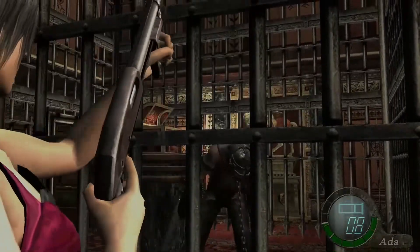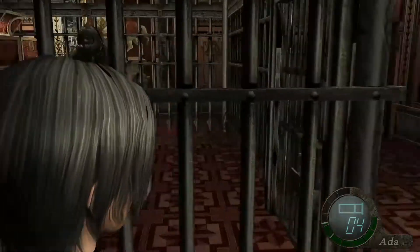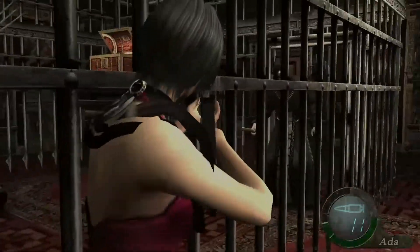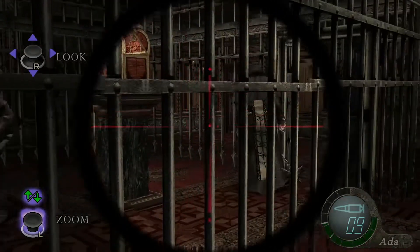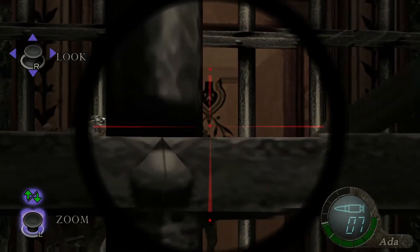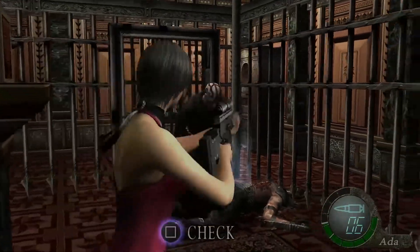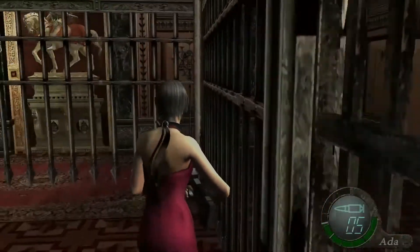His weak point is in the back, but I think this does damage to him. Trying to hit him in the weak point. I guess I should probably use the sniper rifle. Can't see. Hurt him. Come on. Not really a great strategy for that, but it works. We got a ruby for defeating him. Nice.